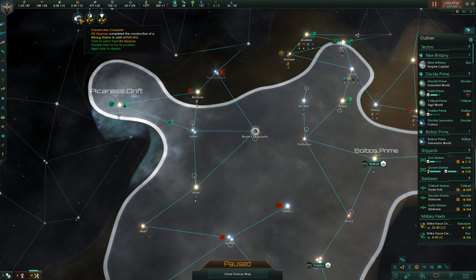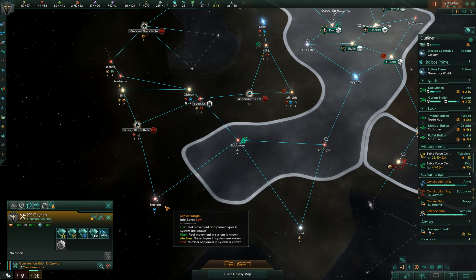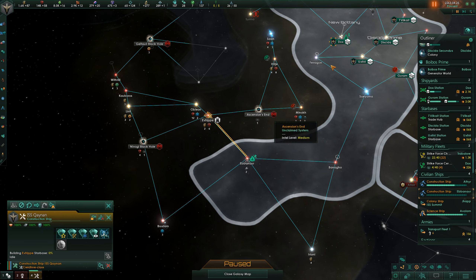We completed the construction of the mining station - good. Construction queue is clear, you are good to go. There's no reason not to continue out to these places. The Mutagen Merchant Guild has at least one station in the system - interesting. There are some black holes and other things over here. Let's just come out here and build a starbase over there.